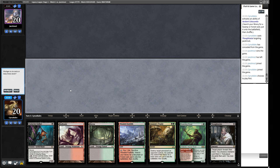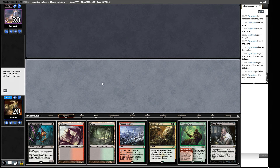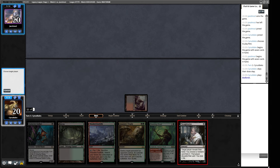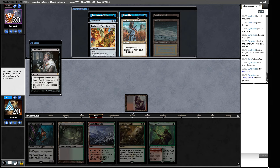For game two, we want a turn one Thoughtseize before our opponent gets up and running. If we Thoughtseize turn one our opponent can't brainstorm straight away, or we can Thoughtseize after they've sculpted with a Ponder. This is a tough choice between the Thoughtseize and the Stalker. I think we're going to Thoughtseize before our opponent can brainstorm and protect their hand. It also means we know if they've got any removal that kills the Stalker.